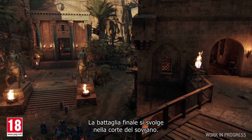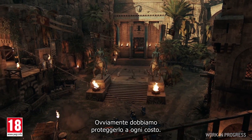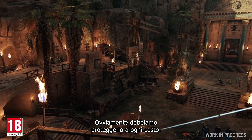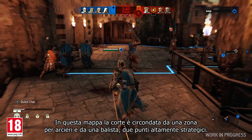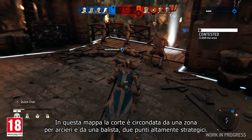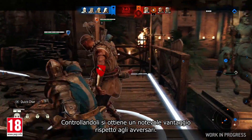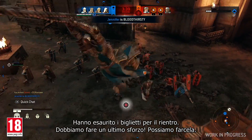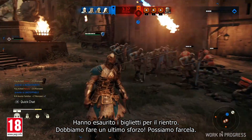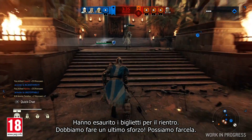This final battle is taking place in the king's court. Obviously, we have to protect him by any means necessary. In this map, the court is surrounded by an archer point and a ballista, which are strategic areas. Controlling them gives a significant advantage against your opposing team. Their ticket count is at zero — we have to make a final push. We can finish this.